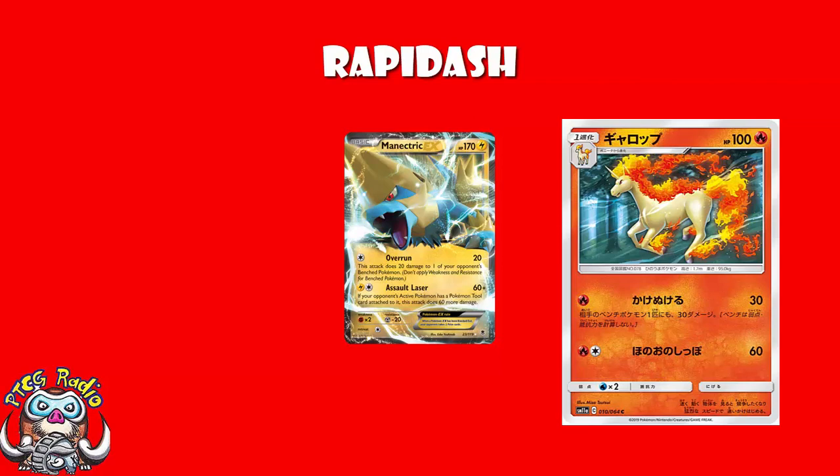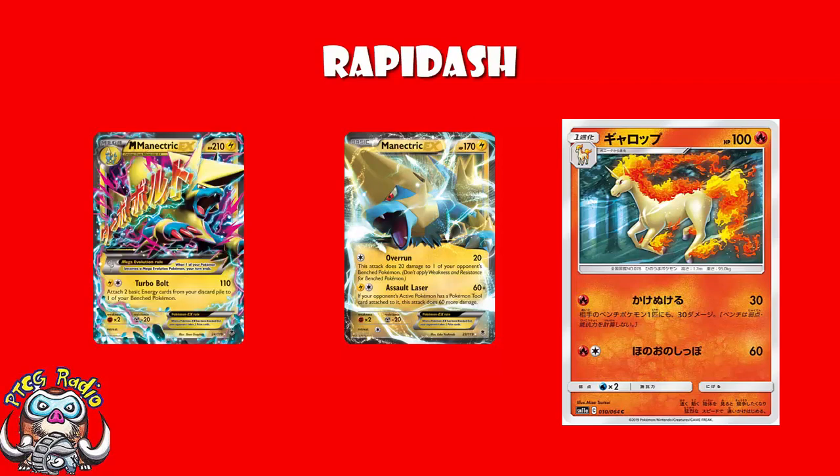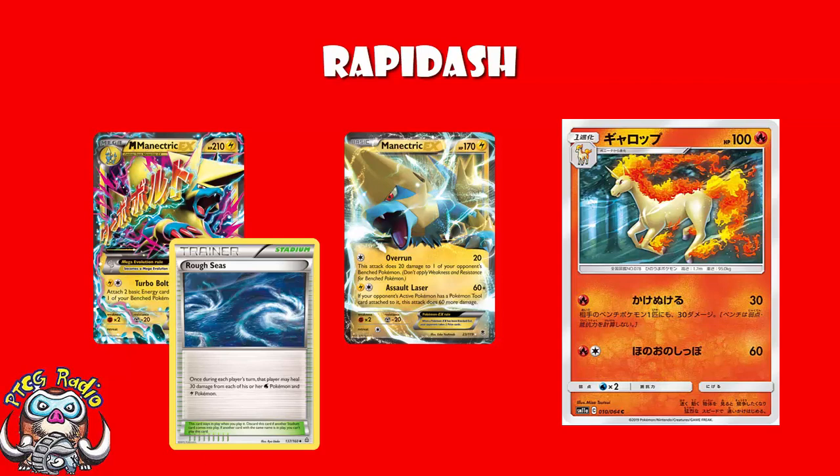And it evolved into Mega Manectric, which, incidentally, also had Free Retreat. It had an amazing attack for 2 Energy that did 110 and attached 2 Energy to the bench. It was also played a lot of the time with Rough Seas, which gave it healing after it free retreated to the bench. So there's a reason Manectric was so good.